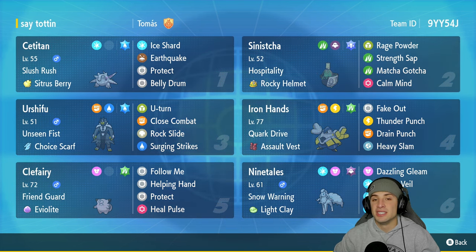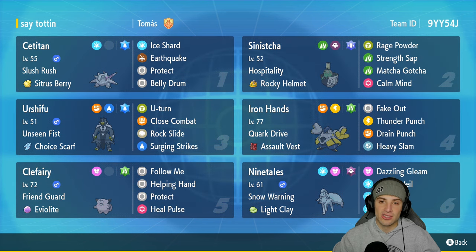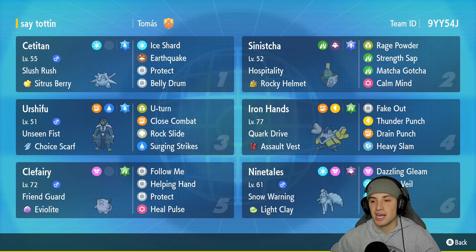This team I got from Andy Love VGC - if you don't know him he's another YouTuber who makes Pokemon content. The poke paste link is down in the description below. Sea Titan is the first Pokemon in today's team preview - it's such a cool ice type Pokemon released in generation 9. It's got Slush Rush to double its speed in snow, alongside a Citrus Berry as item, with Ice Shard, EQ, Protect, and Belly Drum to max out that attack stat. In our second slot we got Sinisha, the brand new support Pokemon that has been so solid in Regulation 8, with Hospitality to heal up ally Pokemon and Rocky Helmet as item.